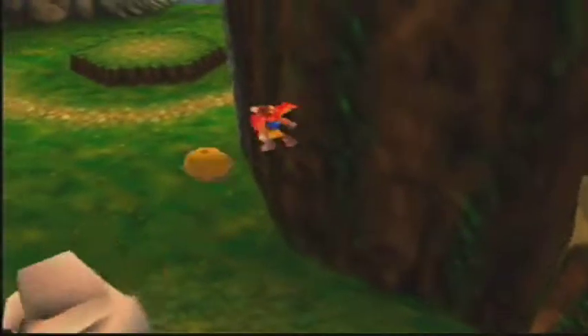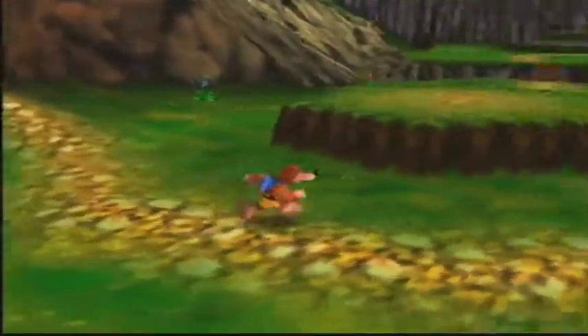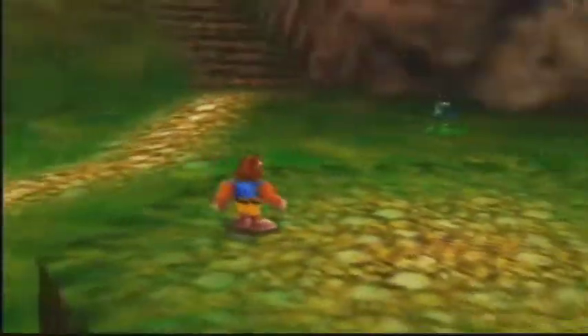That makes a Jiggy appear above Mumbo's Mountain. Alright, so that does it for this episode. In the next episode of Banjo-Kazooie, we are going to complete Mumbo's Mountain. Alright, I guess I will see you guys then.